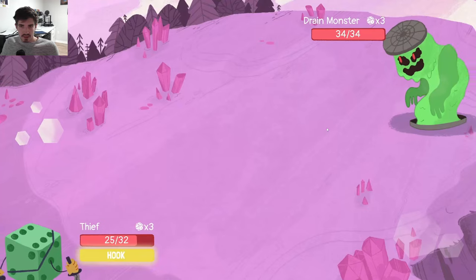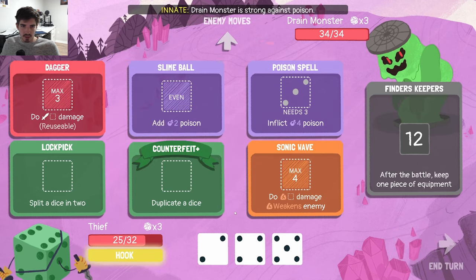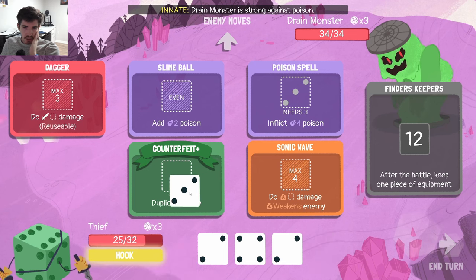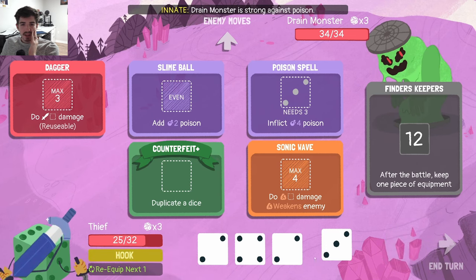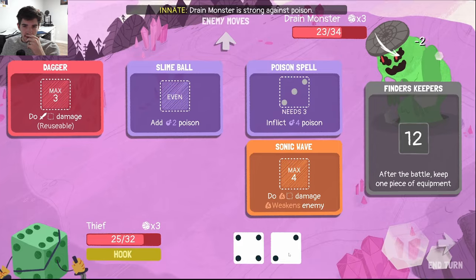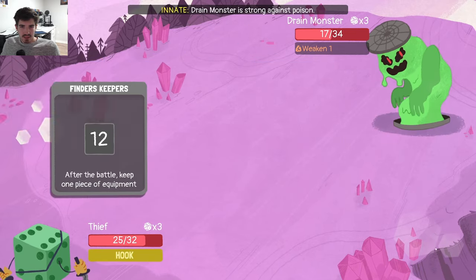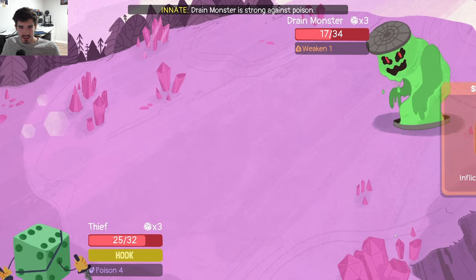The Drain Monster is resistant to poison. So it's going to take half damage, but that's kind of okay — we have a few other ways to damage here: Sonic Wave and Dagger being the two. We're going to want to split and try to get some threes out here. Let's split here — we did get the three so we can Hook. We could Hook Duplicate, maybe. We have one three on the poison spell, I think that's worth it, because we also want threes for Dagger. Now it's hard to decide whether Poison Spell would be good or not — it's dealing half damage but it is passive still, so maybe it would be worth it.